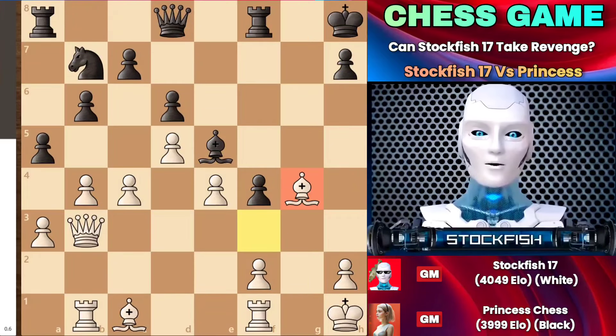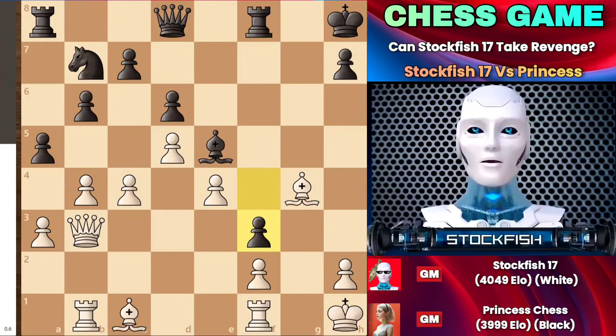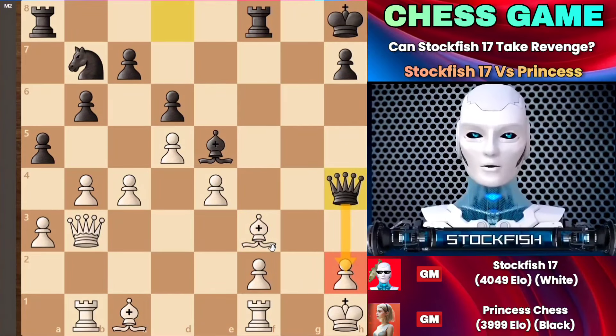Therefore, I played bishop to G4, and Princess considered F3, trying to open the bishop's diagonal to attack the pawn like a sniper from under a window. Capturing the pawn on F3 would have been a vulnerable move — the bishop was protected by the queen — but if black played queen to H4, checkmate would be unstoppable, and the helpless queen wouldn't be able to protect the pawn on H2.